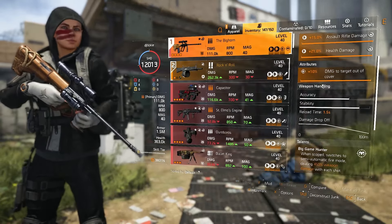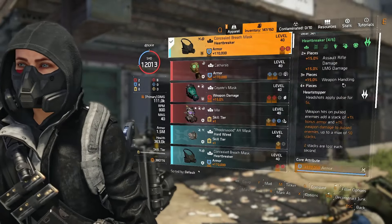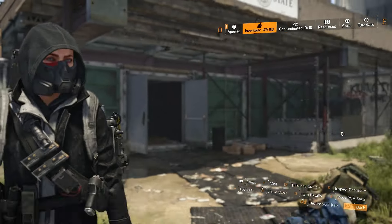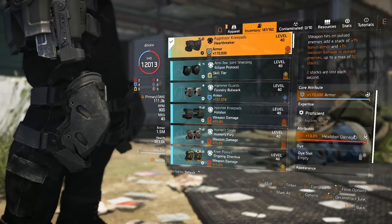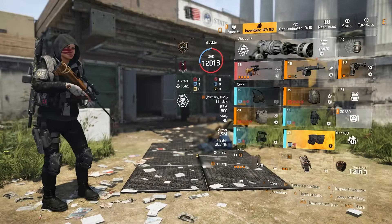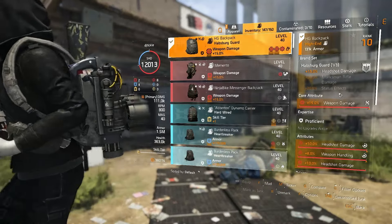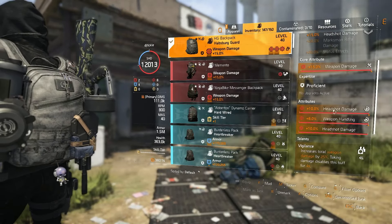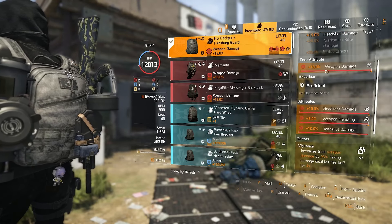So, gunner for assault rifle damage, Big Horn with damage to target out of cover, heartbreaker mask with armor and headshot, gloves with armor and headshot, knees with armor and headshot, holster with armor and headshot. The backpack is the hardest piece to farm — headshot damage, weapon handling, headshot damage, and vigilance on the talent. This backpack could be a blue, and then one of your other heartbreaker pieces could be a red — much easier to farm with a red armor core and headshot damage than trying to farm it in this exact order.